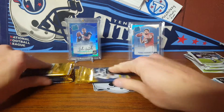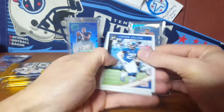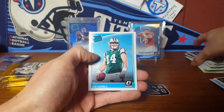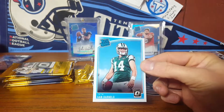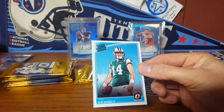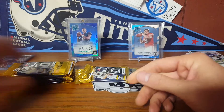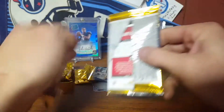I know he collects Tanner Lee because he's a Nebraska guy. Don't even know if he's in the league anymore. Some guys like their college guys. Doug Baldwin, and there's the Sam Darnold rated rookie — so that'll be my first one. I do have the Jets and Browns in a half-case break, so I'm assuming I'll probably get one or two more.